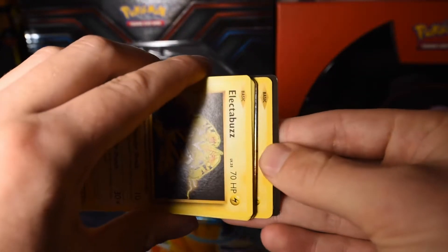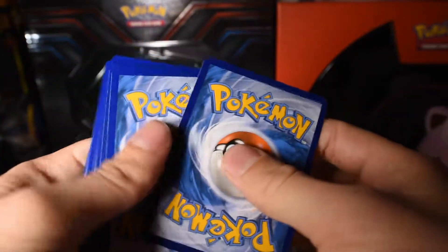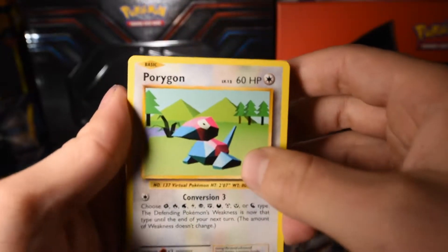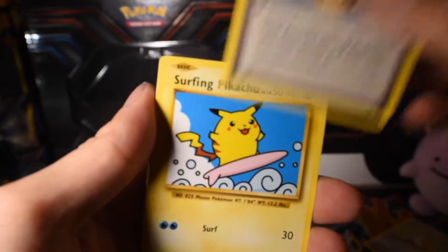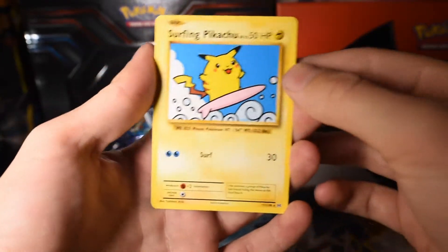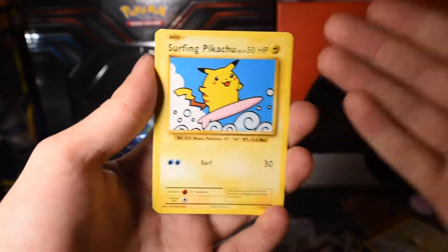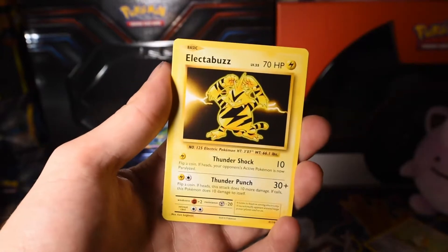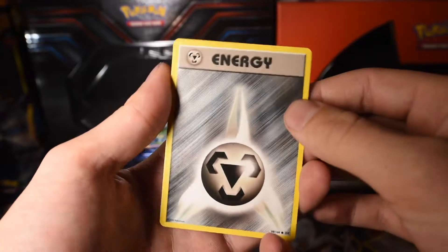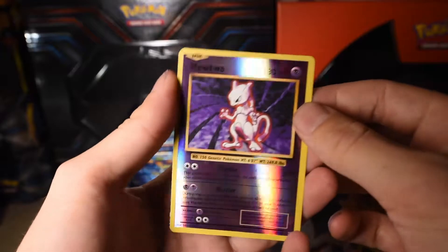I think if I hold it this way I can slide the code out without showing the QR. Three to the front. Not having Energies is actually kinda nice. Alright, we got a Porygon. Another Misty's Determination. Surfing Pikachu — this is another Secret Rare. I do have this one already, but still very cool. I do actually surf, so I'm a fan. Electabuzz. Drowzee. Staryu. Metal Energy. Growlithe. A Mewtwo Reverse Holo. Not too bad.